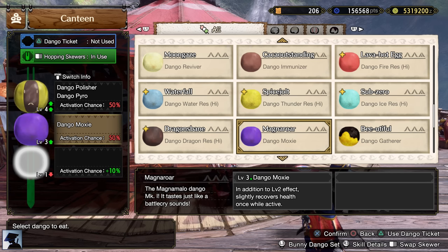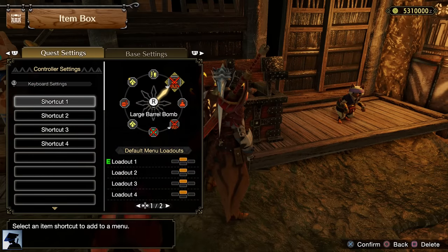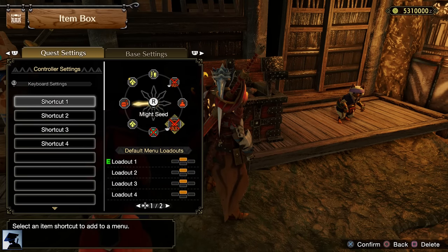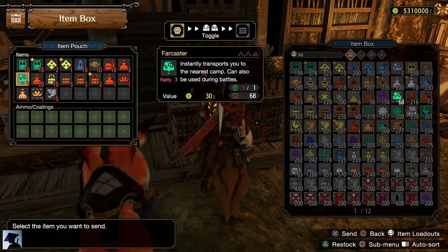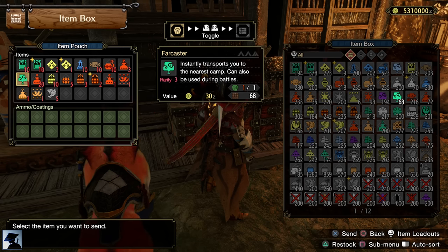You can eat Dango Moxie and Specialist for the other two dango. Don't forget to bring all the bombs and the combinations for them in your pouch, and make sure to set up your radial menu to quickly combine bombs and use other items. Also, you should bring a Fire Caster with you. If you need to restock or are in a dangerous situation, you can always go back to the camp.